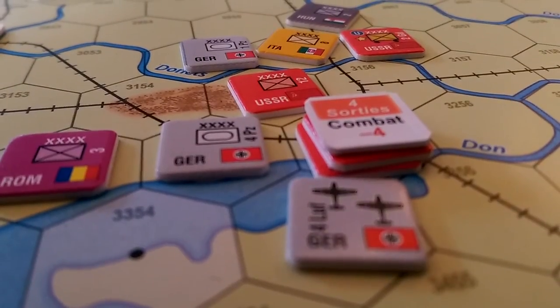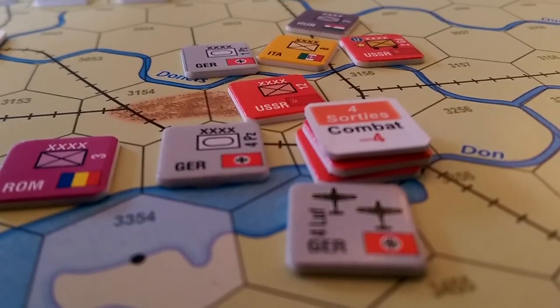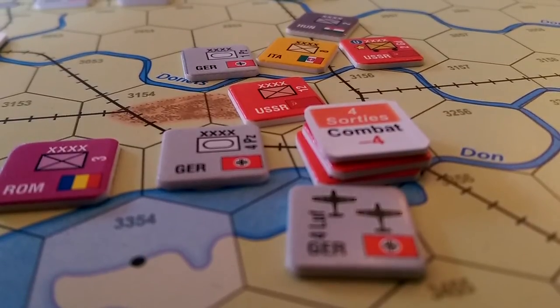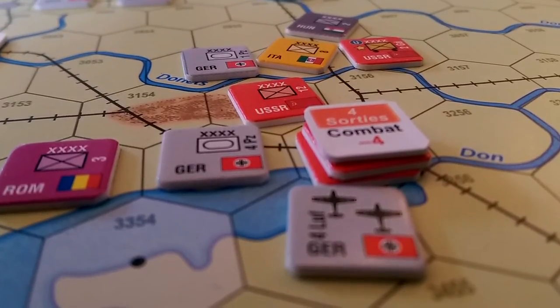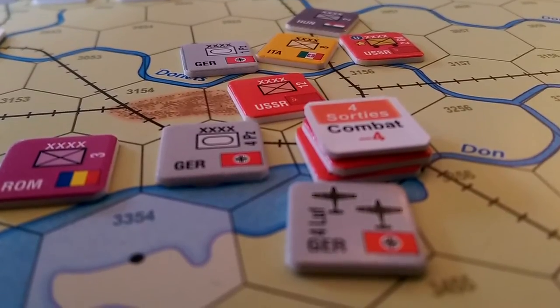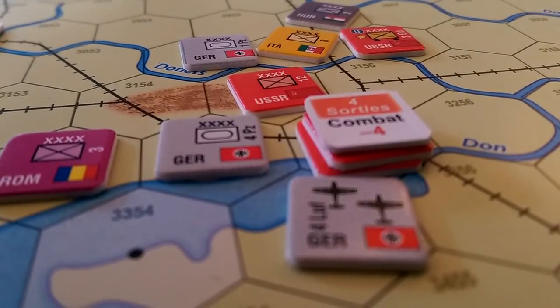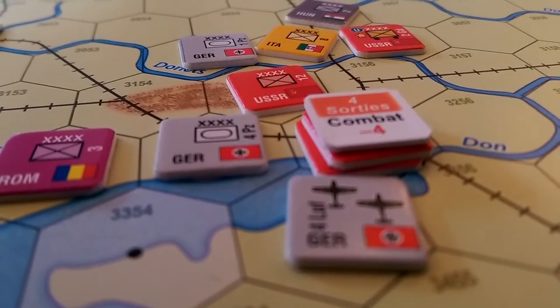Let's go back to that last combat for a moment. I believe that because I was attacking, it says here plus two for a tank unit defending in, or attacking a unit in a hex affected by fair weather. So that would have given me a further plus two, which would have popped the result up to a defender eliminated. Maybe it's just because it's plus two for the tank - I don't think you add plus four.